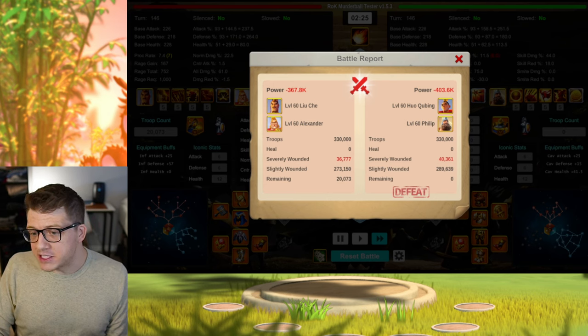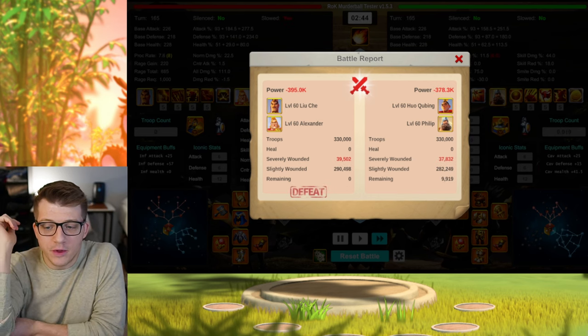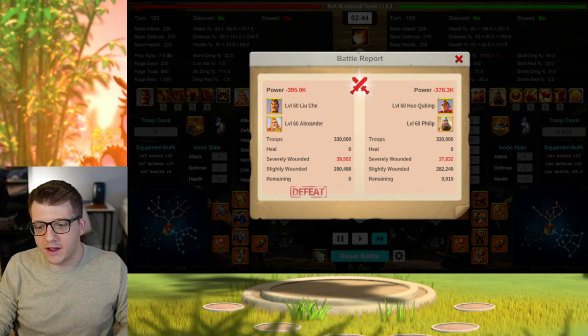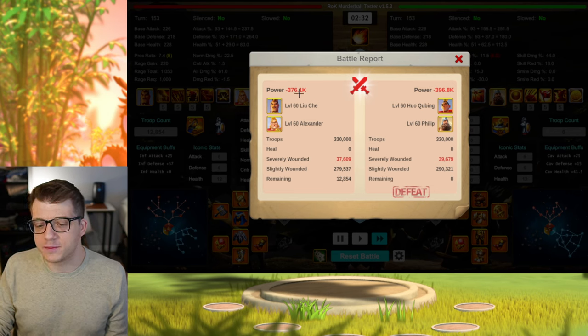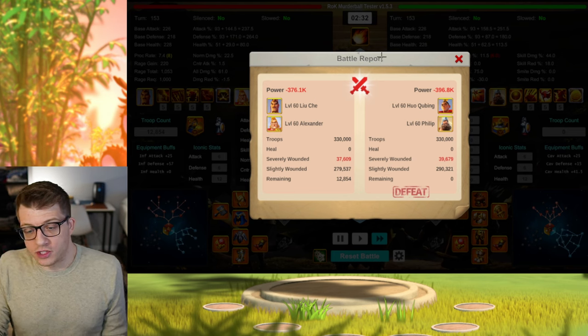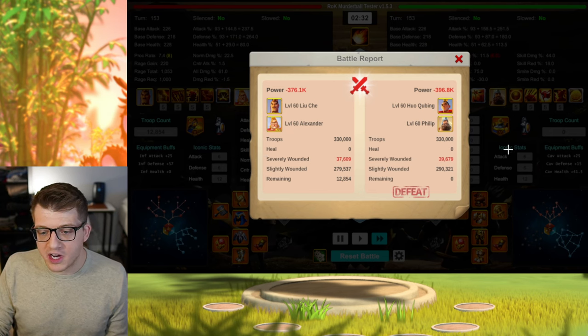Next, let's look at Huo Philip versus Liu Che Alex. Huo Philip loses with 20K remaining for Liu Che, loses again with 58K remaining, then actually pulls out a victory with 9.9K remaining, then another victory with 53K remaining, and finally Liu Che Alex wins again with 12.8K remaining. Huo Philip does decent against Liu Che Alex — Liu Che Alex won three out of five, but the Huo Philip did pull out two victories.